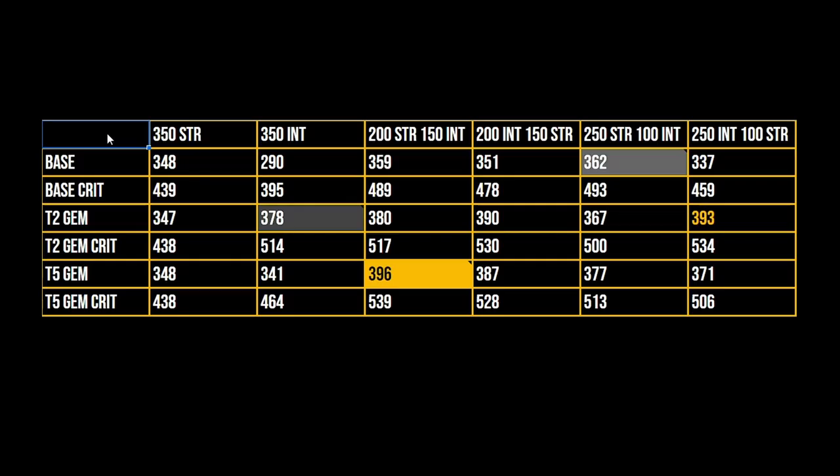So what is the whole breakdown of this video? If you take a look at the left bar where I have base damage, tier 2 damage, and tier 5 damage, you'll also notice that I included the crit damage for each tier. This is irrelevant — I just wanted to test it as well. But basically if you do a lot of damage, you'll also do a lot of crit damage naturally. If we break down the base damage, this is the damage that doesn't include an int gem, so you have an extra slot for an opal. The one that wins out here is the mix damage, where you go 250 strength and 100 intelligence.